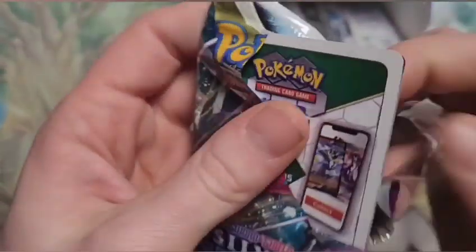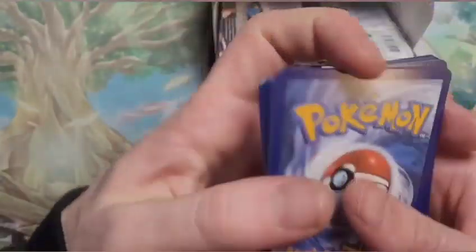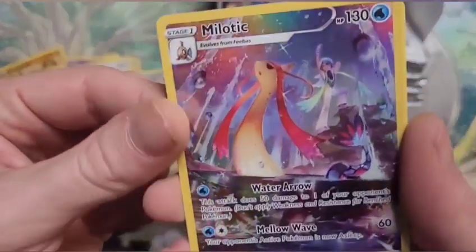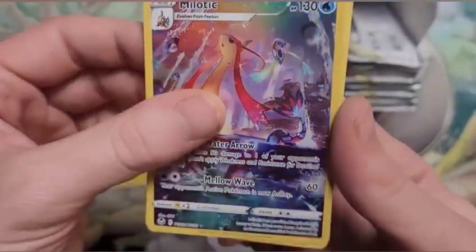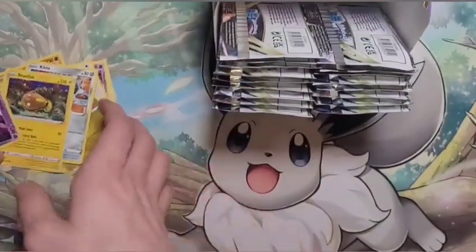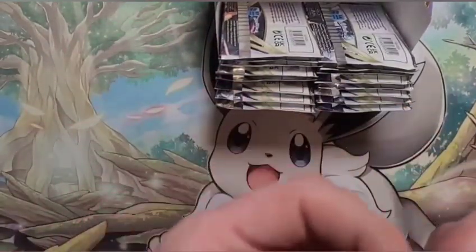I'd say we're about halfway there now. Let's do this — I was thinking it, you better believe I was saying water in my mind. Clink — I swear! Oh, speaking of water, look at that Milotic! Wow, that's a great card! All right, I've got a new favorite — that's insane.